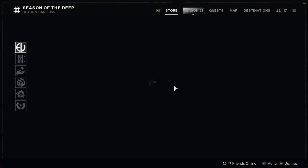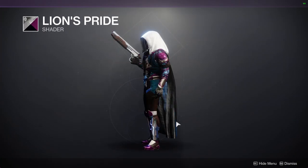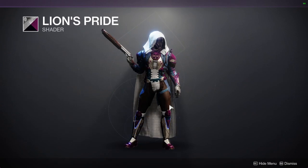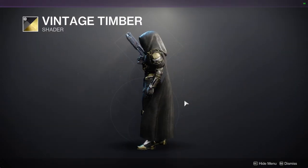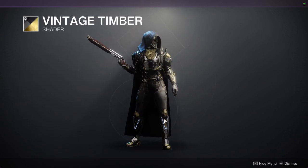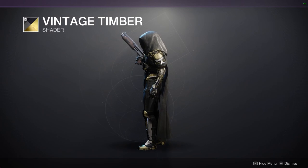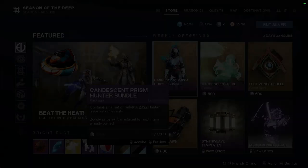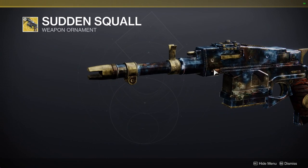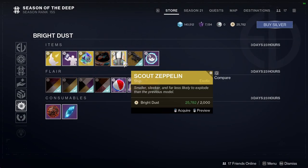As for Eververse, we're looking at some shaders. We have Lion's Pride — I'd say pick up this shader, it looks really cool. My biggest gripe is just the white color, but other than that it looks super dope. We have Vintage Timber, which I also love — it's a really good black and gold. If you can find the pieces for black and gold, the only downside is an off-white color that shows up on some armor pieces and looks pretty bad. We have Sudden Squall, which I'm not the biggest fan of — it's just a shader change on an exotic I don't use at all.